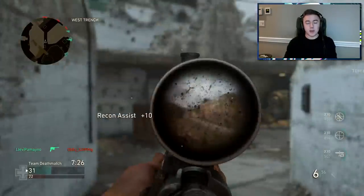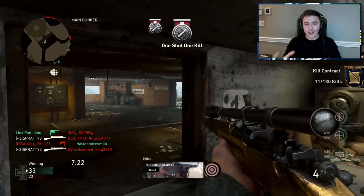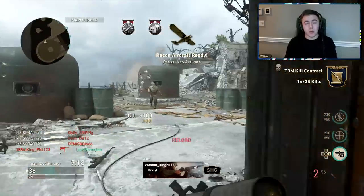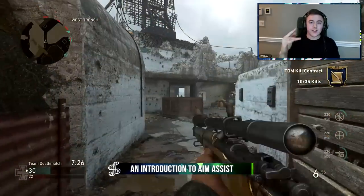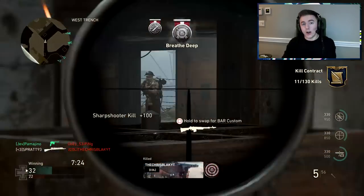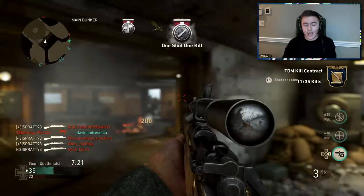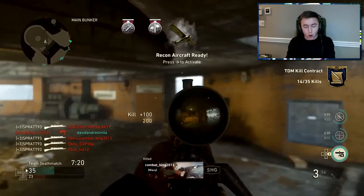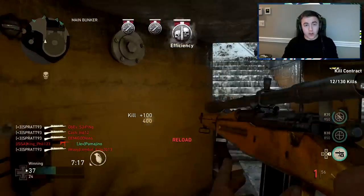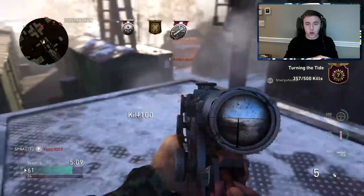I need to mention this straight away because it's going to be so hard to describe everything — all the sniping techniques, shot types, different class setups — without covering this first. Do snipers have aim assist on this game? Yes and no. The Kar98K and the Springfield (the M1903) don't have aim assist. The Liam Field and the Carabin do have aim assist. But if you put them on the Mountain Division, they all lose their aim assist.